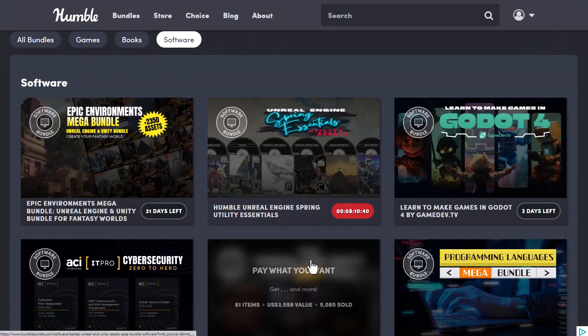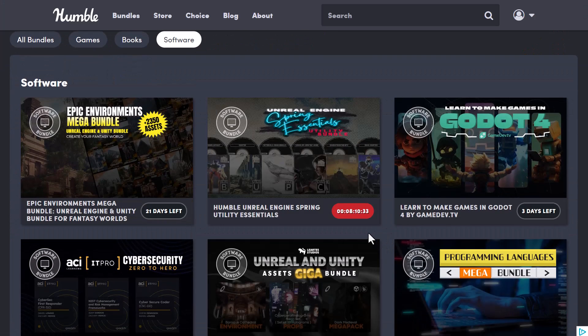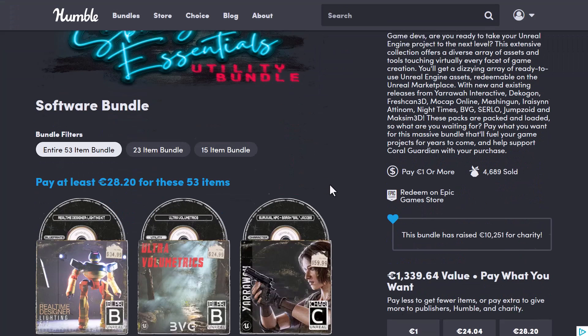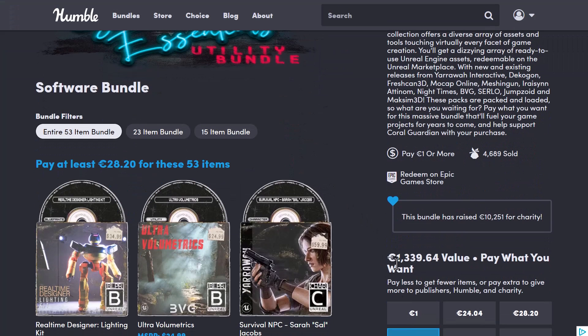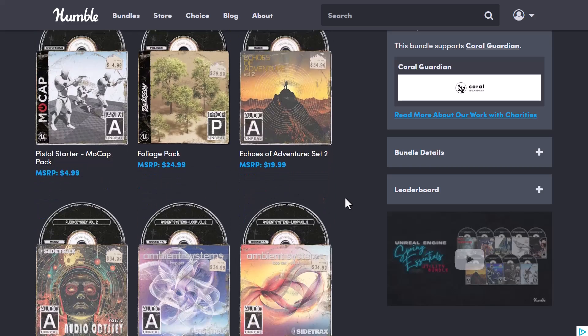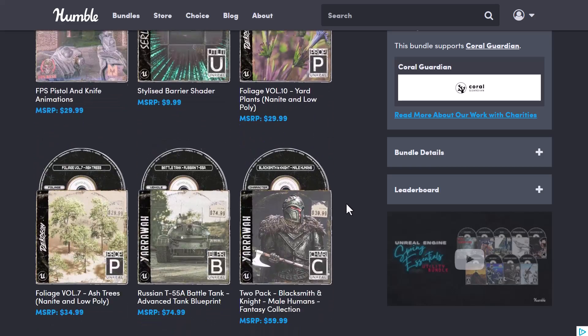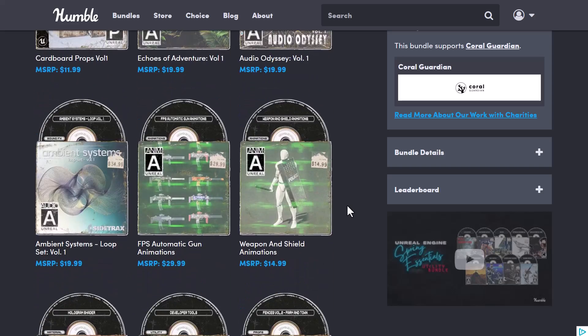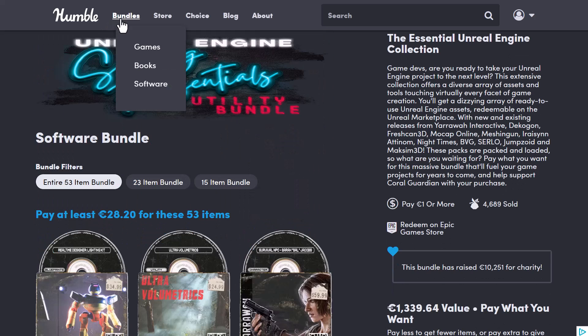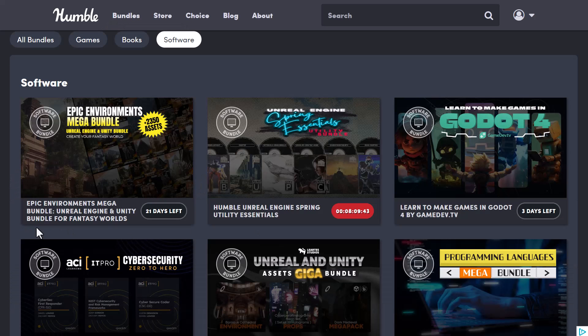It's also worth mentioning that there's a lot of stuff you can get from the folks at Humble Bundle. The Humble Bundle Unreal Engine Spring Utility Asset bundle is also running, and it's currently available for Unreal Engine artists. This 53-item bundle comes at a value of €1,339, but again you'll be paying less than three percent of the total price to own all of this — all of the animations, sound designs, and tools you can use to fine-tune your Unreal Engine scenes. This is currently running out, so definitely go ahead and grab it.